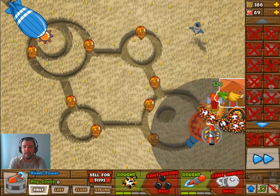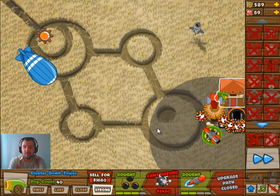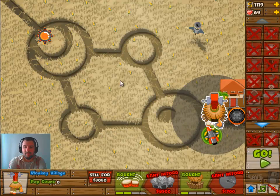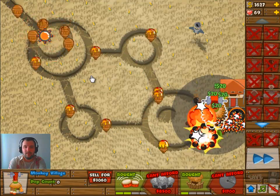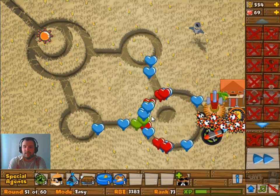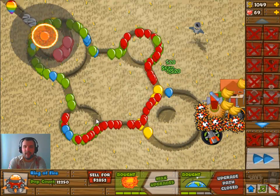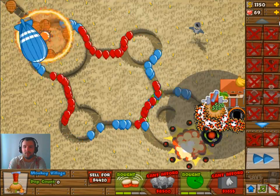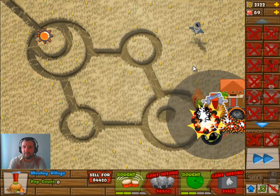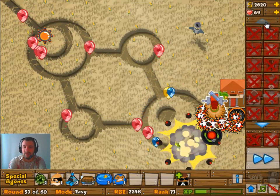Rebuilding the Cannon, setting it to Strong, and making it a 4-2 Cannon once again. The Tech Shooter is still there to take out part of the balloons, but it doesn't really take out many balloons anymore, which is kind of funny.